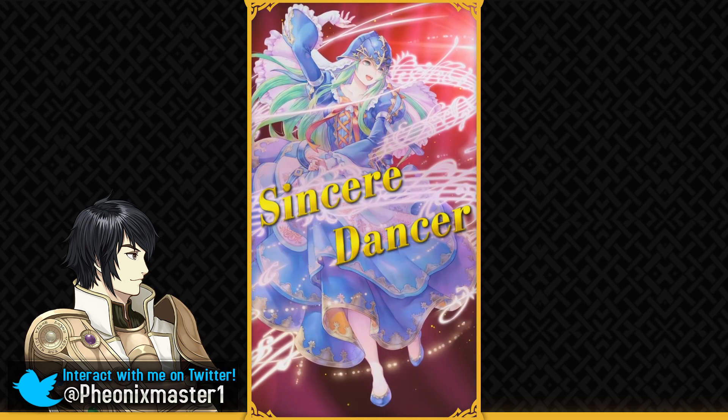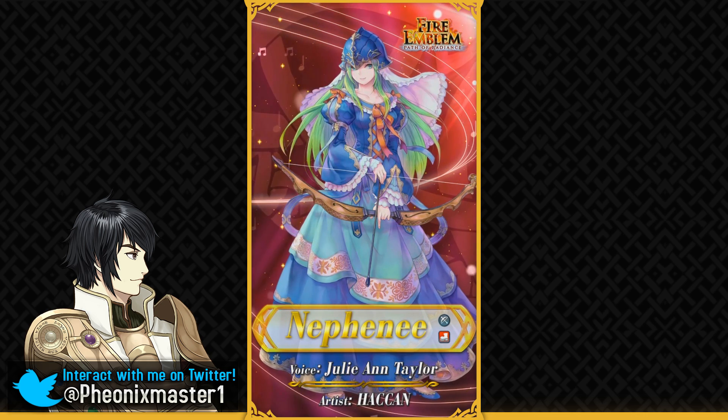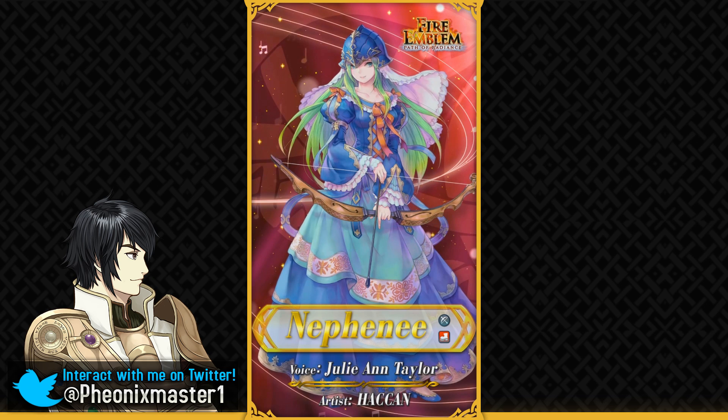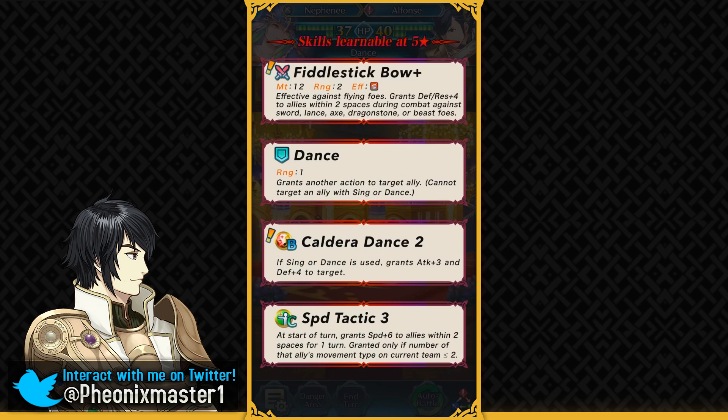The next unit we have is Nephany, which was pretty out of the blue. She's still wearing her helmet — that makes sense because she doesn't really like removing it for fear of getting attention. She is the first dancer archer in the game, so she can shoot down flyers every now and then while giving you the dance support. She's got Fiddlestick Bow Plus and this pretty much gives you the close guard effect. I believe Renea is also gonna be having the same effect in her weapon, and Nephany has this dance skill.